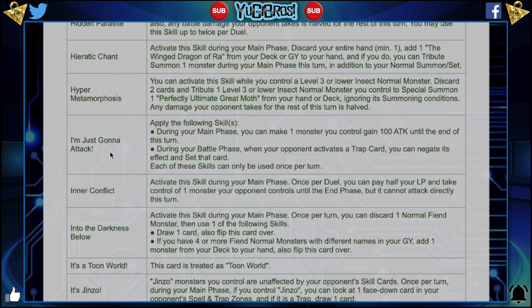I'm Just Gonna Attack — I hate these names. I think these names are very lazy. Even if Joey Wheeler literally just says "I'm just gonna attack," give it a little more pizzazz. Apply the following skills: during your main phase, you can make 1 monster you control gain 100 attack until the end of the turn. That's awful — it's just straight awful. During your battle phase, when your opponent activates a trap, you can negate its effect and set that card. That's not awful, but it sucks that it doesn't gain any advantage. The only advantage you gain is that trap not being able to be used this turn, but it's still there for next turn. I would probably change this to 500 attack, because that's a little bit more substantial. Negating a trap technically is cool. I think it'd be fine if you just buff this.